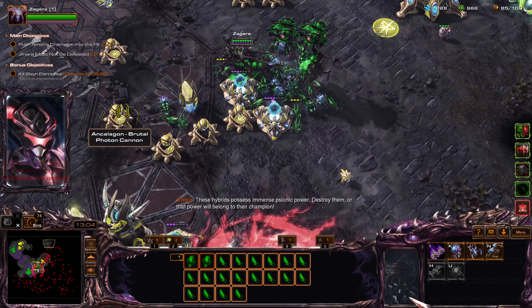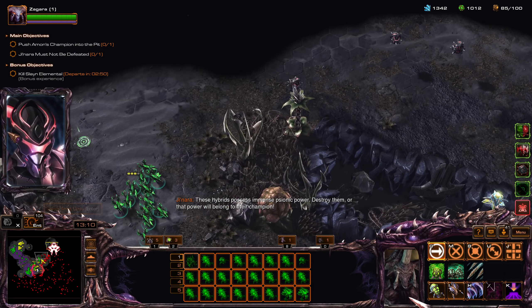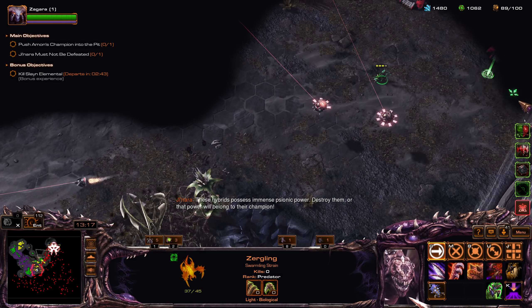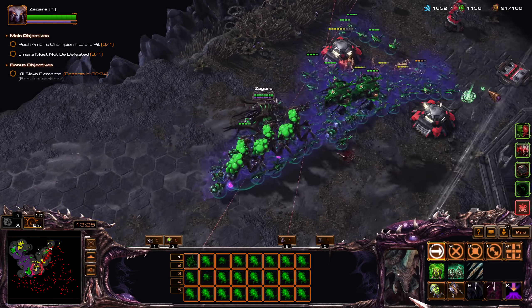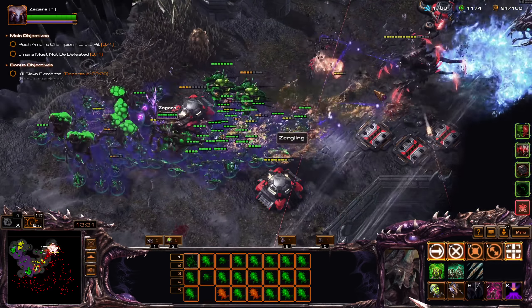Hybrids possess immense psionic power — destroy them, or that power will belong to their champion. Send the Zerglings in. Run in — uh oh, gotta pull back. Infested drop available.